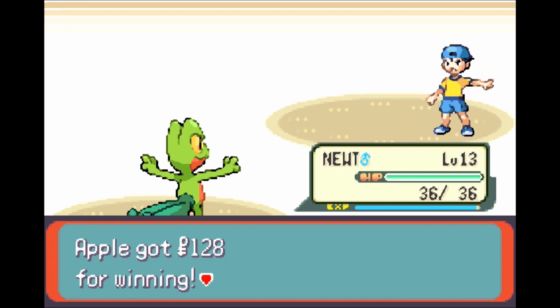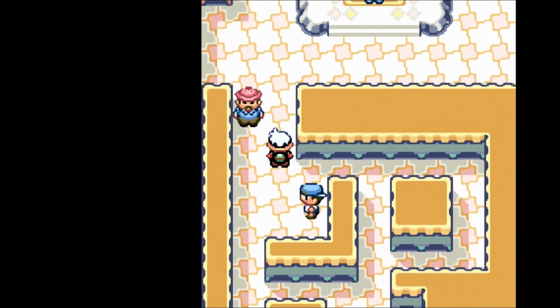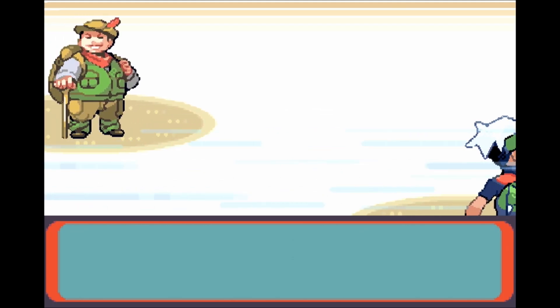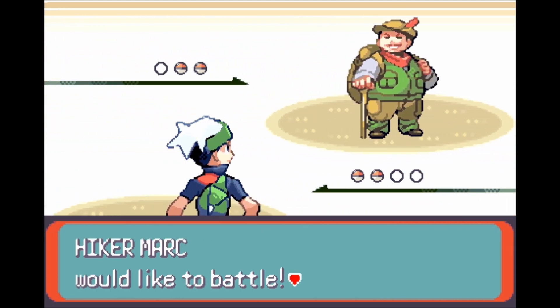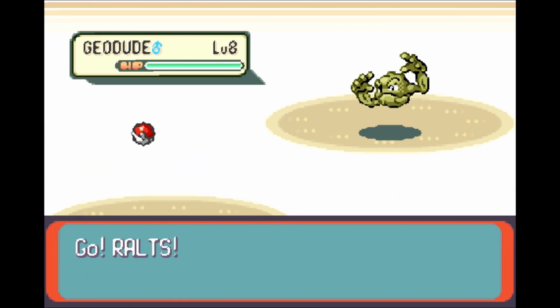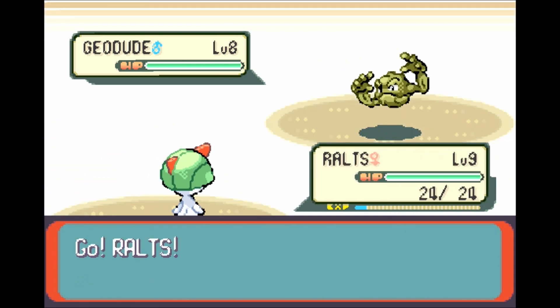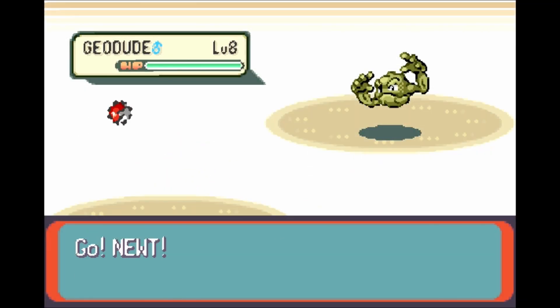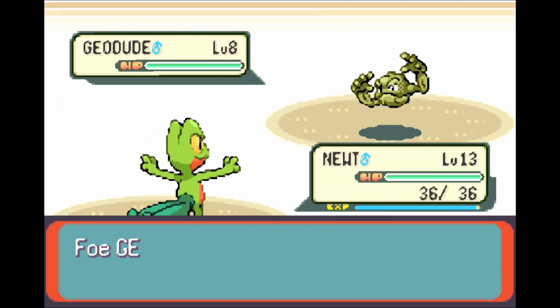We can continue forth after this. If we go up a little further, you can already see Roxanne. This gym is not technically the hardest one ever, mostly because of Newt. And Ralts will take a backseat for now — the backseat's still a seat. We will switch out to Newt. Absorb has a ton of power points, so I'm not even concerned about losing PP on that.